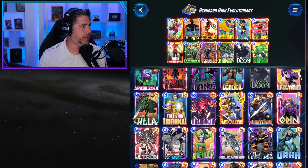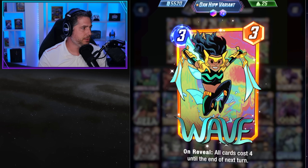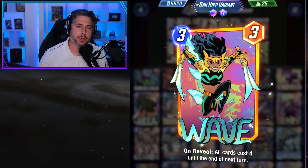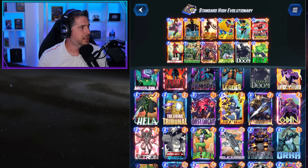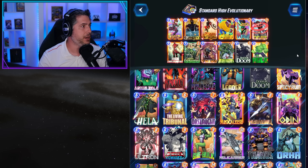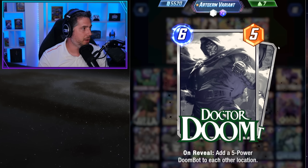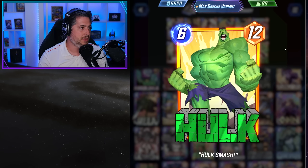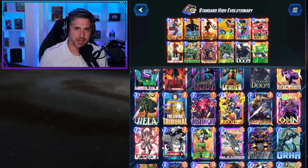This deck has a very high win rate and includes a turn-five Wave, which is great because you can play Wave on turn five to completely shut down Sera-based control lists — still very popular in the meta — especially if you're able to get Abomination down to a two-cost. On turn five you can play Abomination and Wave and basically shut down any control lists while having Doctor Doom or the massive Hulk. It's an excellent list that only gets better with the next iteration.